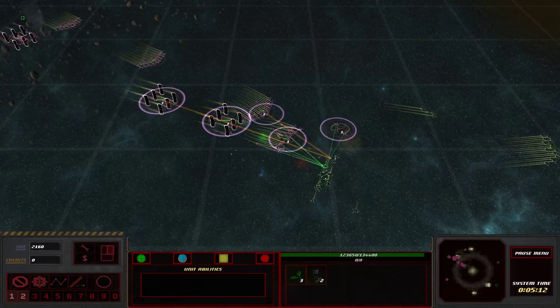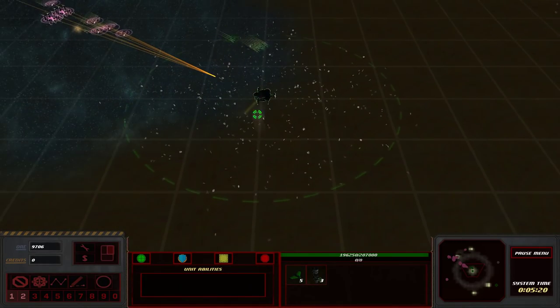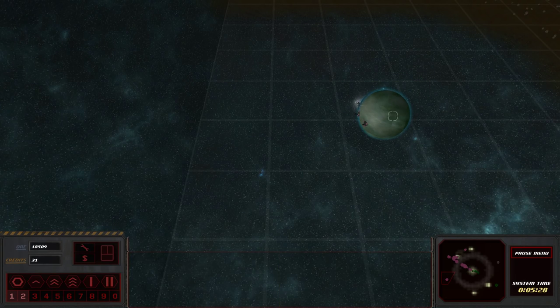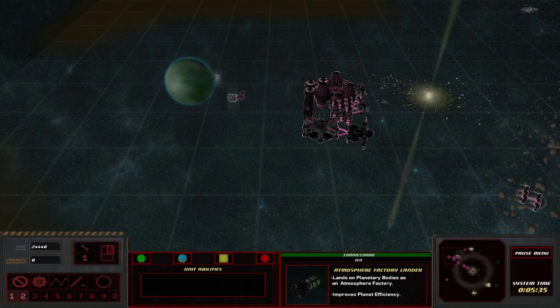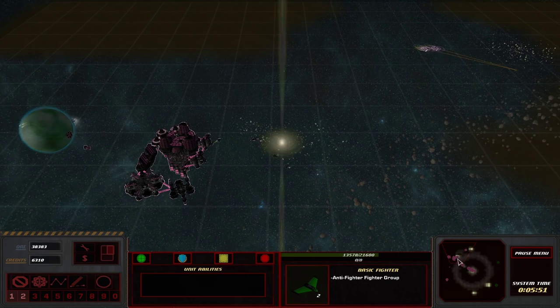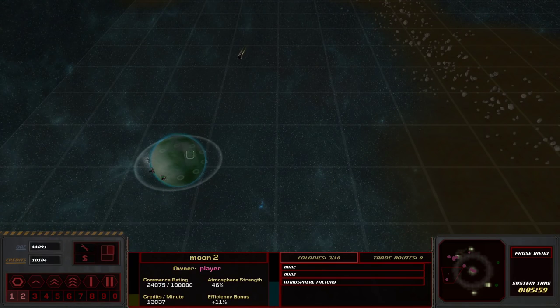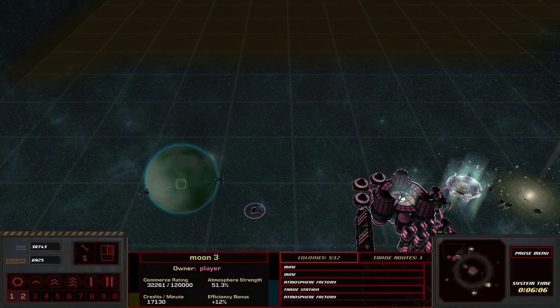You get a lot of resources at the start, but it makes sense because a lot of the stuff you get access to costs a lot of resources. It seems like that's a scrap station that gives you scrap over time — fairly useful for income. Because I have some atmosphere factories, my efficiency is going up, which is quite good. Let's get a train station right over here. We can go ahead and grab ourselves an MCS and try to set up shop and spread out our command centers. You have a maximum amount of colonies that you can set up.